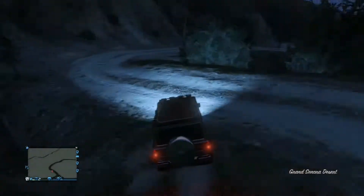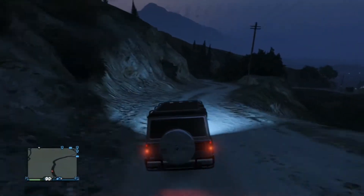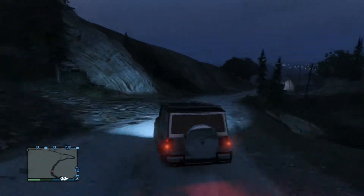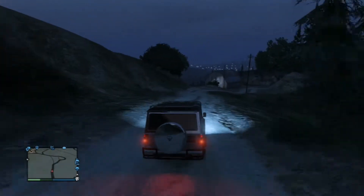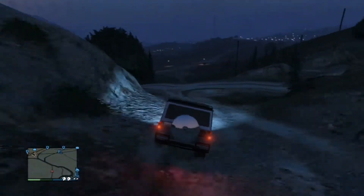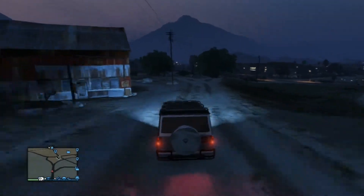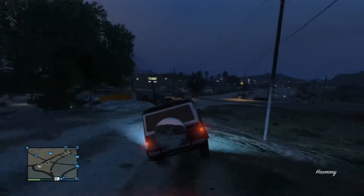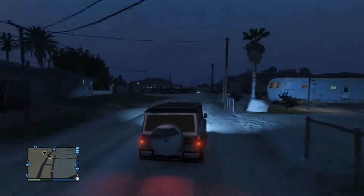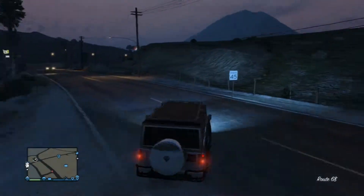In at the number 6 position is the Benefactor Dubster. It is the in-game version of the Mercedes G65 AMG and is the biggest surprise on this list. It is extremely fast both on and off roads. However, it can topple over easily on rough ground because it is very narrow and very tall. This car makes it into the list based on the fact that it has a whole host of visual upgrades, allowing you to truly personalise it. This vehicle is also very strong and at high speeds is very good at knocking other vehicles out of the way to get you out of a tight situation.